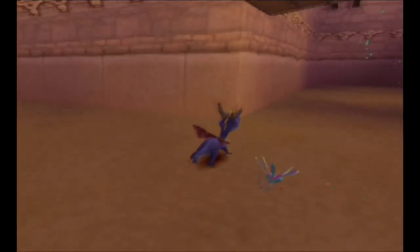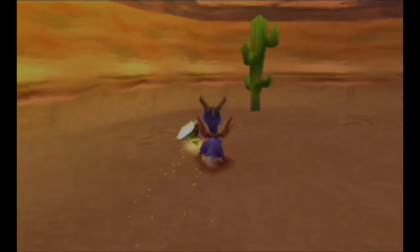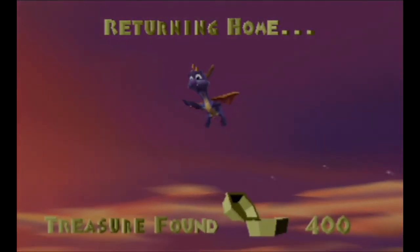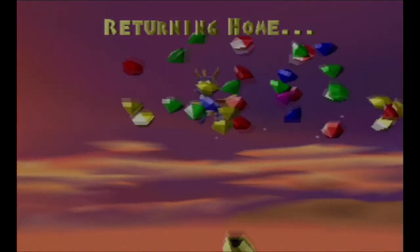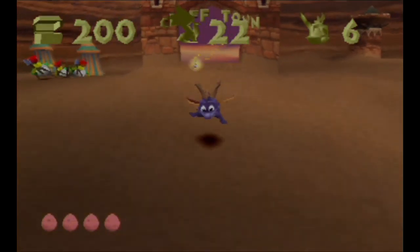I missed one gem right next to the whirlwind — kind of annoying, but we got everything. Now let's just return home and bank that 400 gem treasure. That's something to be proud of I guess. Looking pretty good — okay, which level to go into next? I've decided I'm going to Dry Canyon.